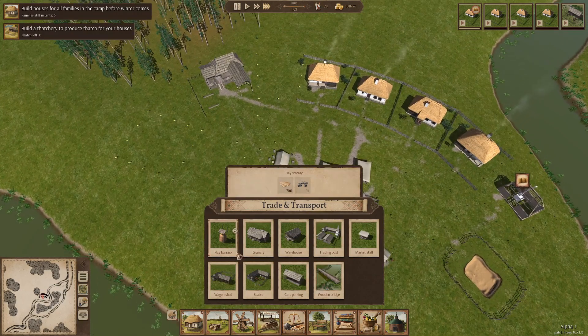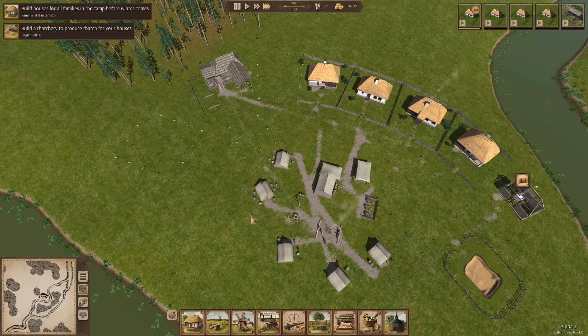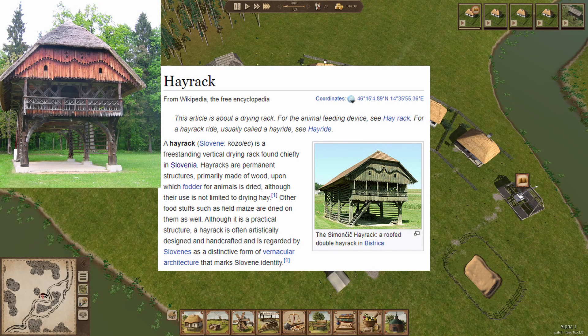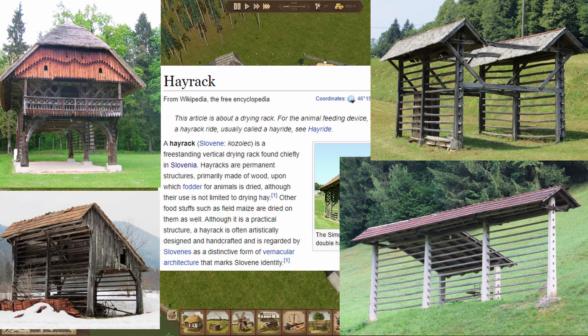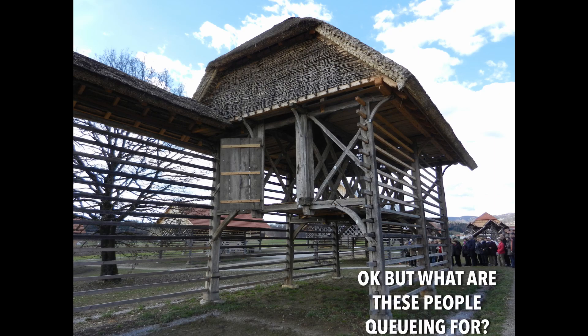Oh look, a hay barrack. Why isn't it just a hay rack? I guess a hay rack is a very specific thing. Hay racks are a very specific building that is Slavic — but I don't think it's a specifically Ukrainian Slavic thing. We have them over here, but they are really cool.